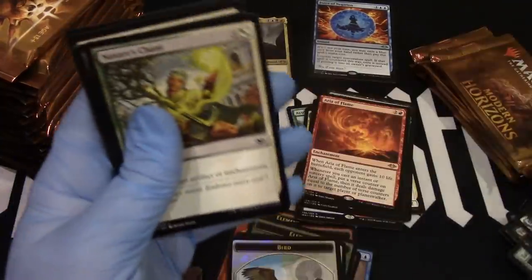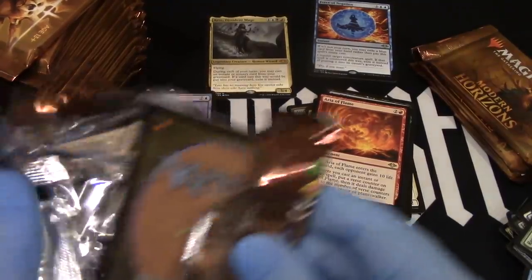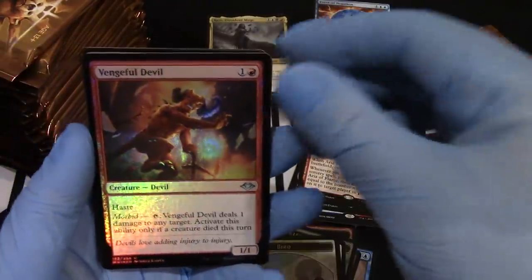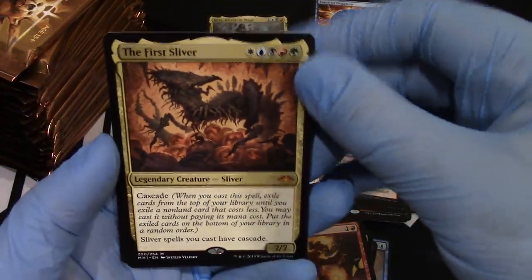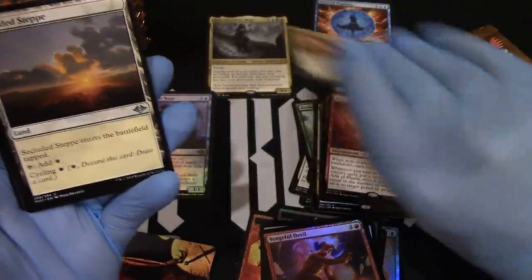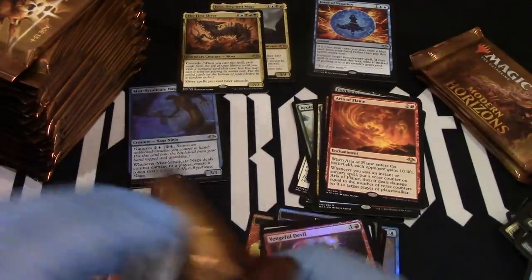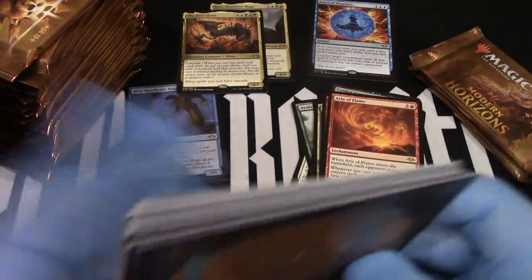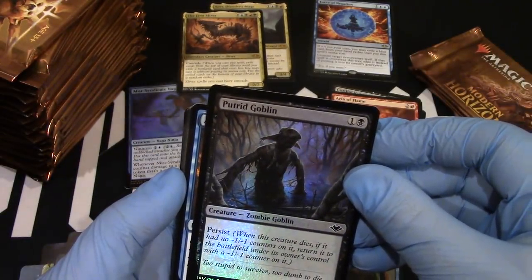And the orange — Regrowth. The bird. Burn. Mountain. Vengeful Devil. All right — the First Sliver! There we go, not too shabby. That's a mythic, I'll put it over there. First Sliver — everybody was a bug, remember that. Vada. Star Wars. Planes. Archmage Charm. And our Putrid Goblin foil — so putrid.